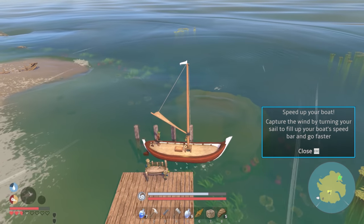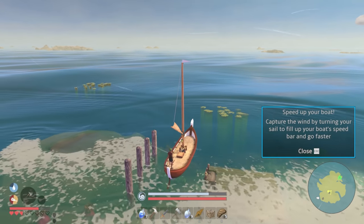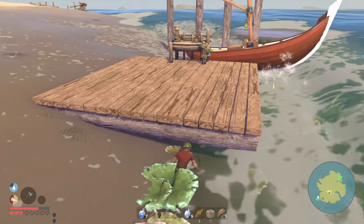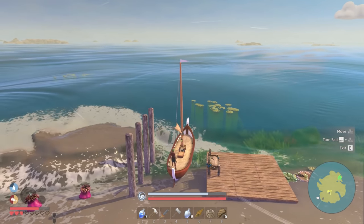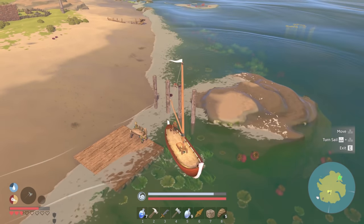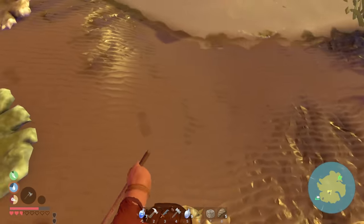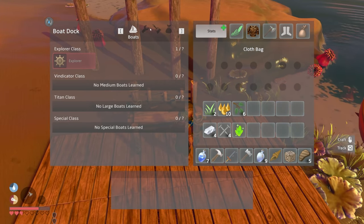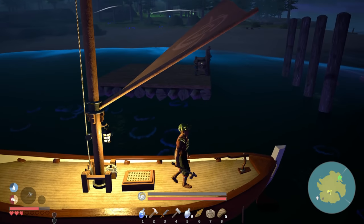'Speed up your boat, capture the wind by turning your sail to fill up your boat speed bar.' Does it anchor when we're not on it? It was anchored. Turn sail - I'm guessing we can move just fine, but I want to get this to work. I think our boat dock was in a bad spot. What if I just leave it right here? It's sitting on the ground - this is a terrible spot for a boat dock. I don't know, we might have to mess with this later.